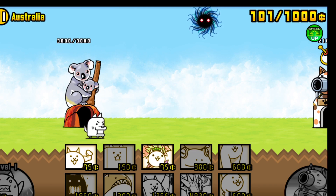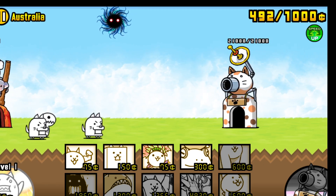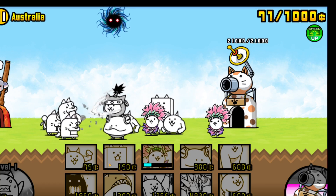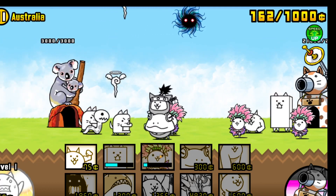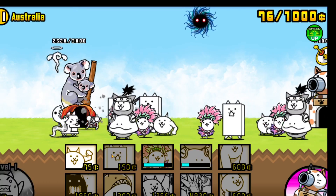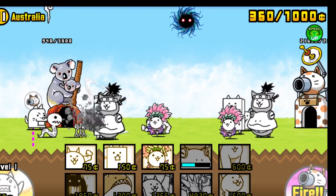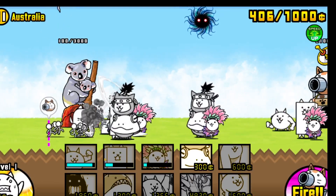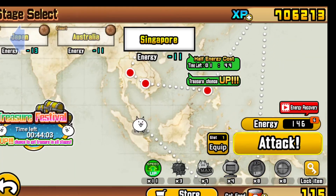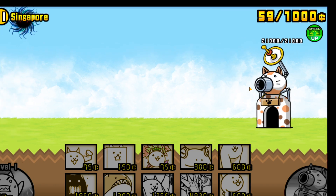We're on to Australia. I always think of Into the Future when I think of Australia — specifically the stage just before the Great Abyss. But since we're still in Empire of Cats, it shouldn't be that bad. Victory is ours, and we got an inferior treasure. Even though it's inferior, any treasure is good for us, because all those treasures add up eventually.